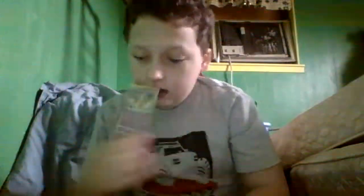Next we have Inkay — Hypnosis, 60 health. We've got Hoopa — 80 health. It has Hyperspace Ring, Spirit, Silent Waves, and Mind Splash. Mind Splash does 20 plus damage.